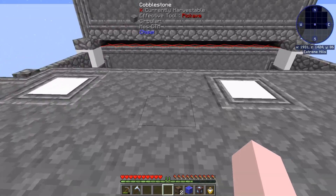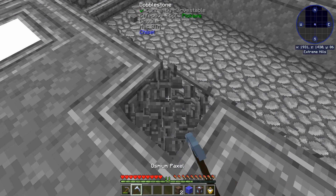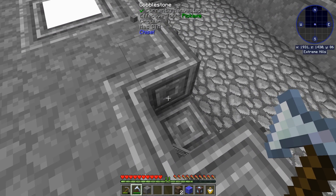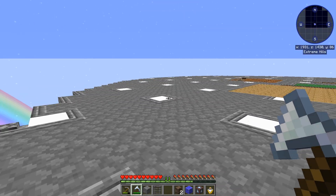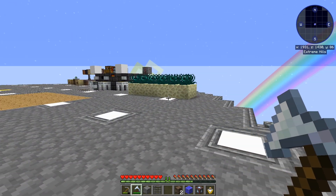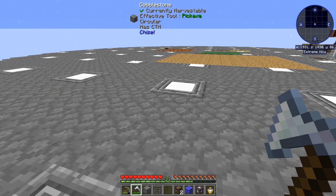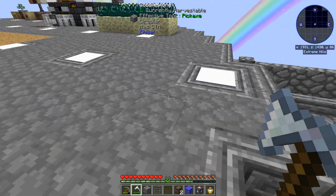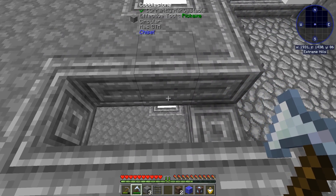I think I'm going to set it up right here. My whole base is 24 blocks from spawn all the way around, so nothing can spawn up here. I did put lights up here, but that's just for you — nothing could spawn up here anyway. And I did the same thing down below.